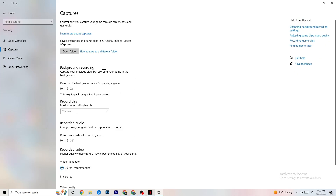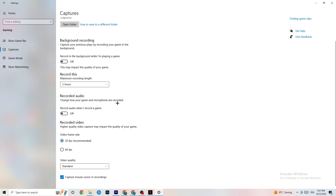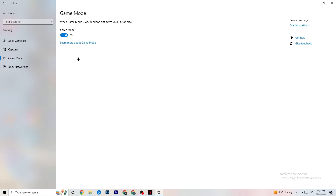Next go to Captures and turn off 'Record in the background while I'm playing a game.' If this is on, no wonder you're having FPS drops, freezing, or stuttering — recording sucks a lot of performance, especially on low-end PCs. Also turn off audio recording as it also impacts performance. If you want to record, use a dedicated program like OBS — do not use Windows for that.